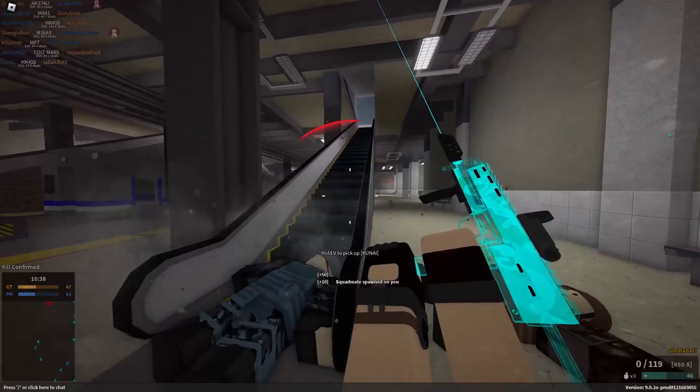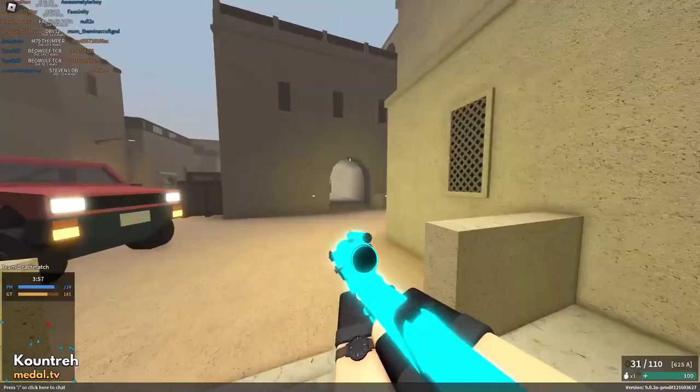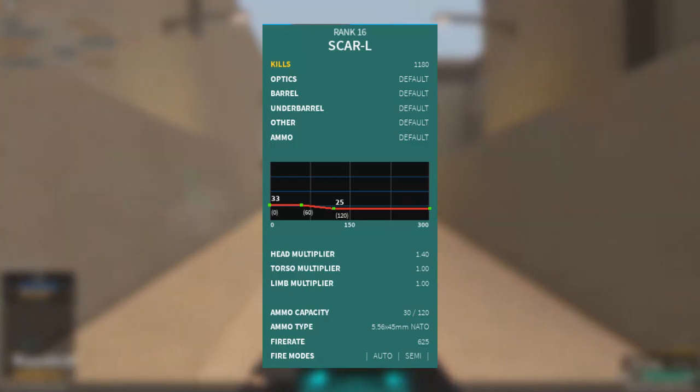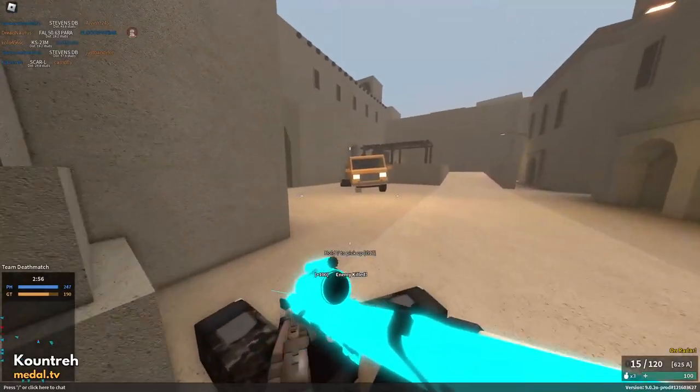Coming in at number 4 is a tried and true assault rifle, the SCAR L. Pretty much all of the assault rifles up to level 30 are viable in their own right, but in my personal opinion, the SCAR L is best suited for new players. With a good base torso damage of 33, headshot damage of 46, and a soft damage falloff of 25% at 120 studs, the SCAR L is a very reliable killer.